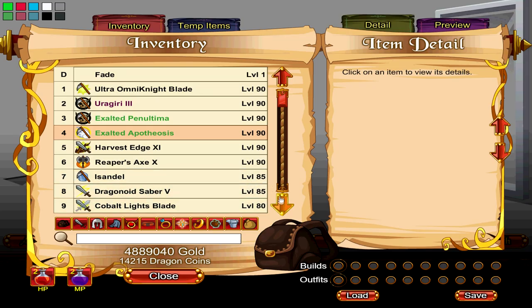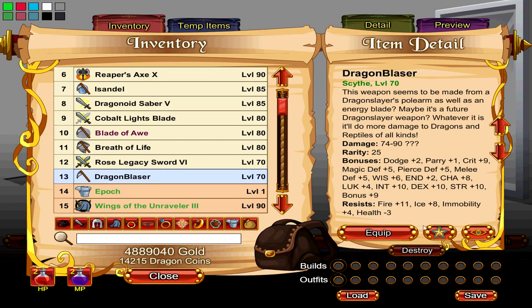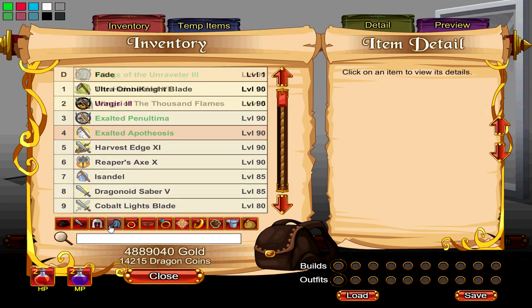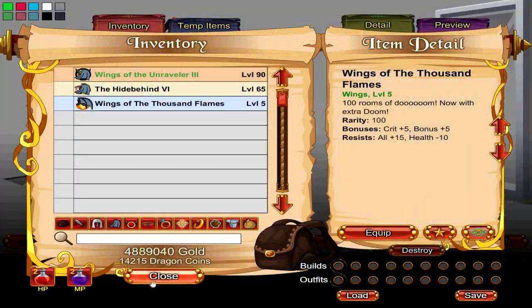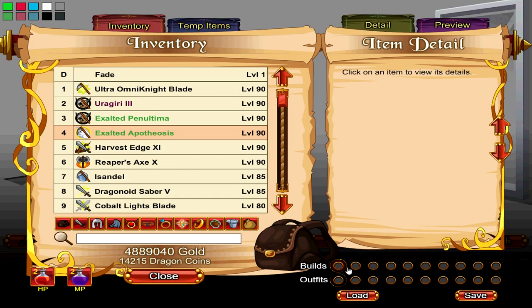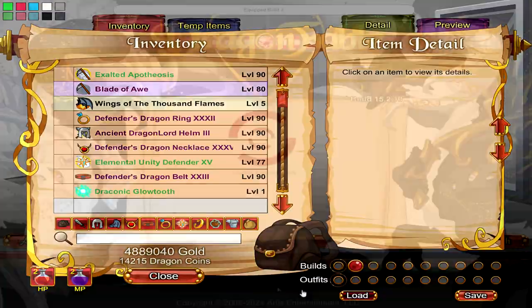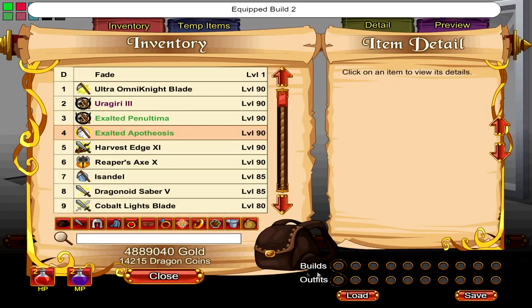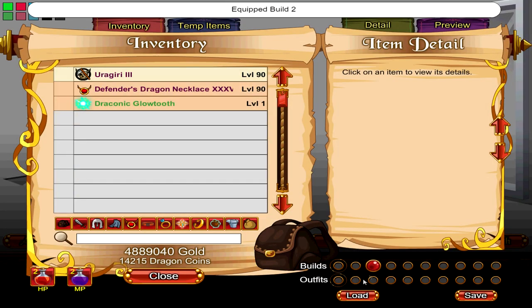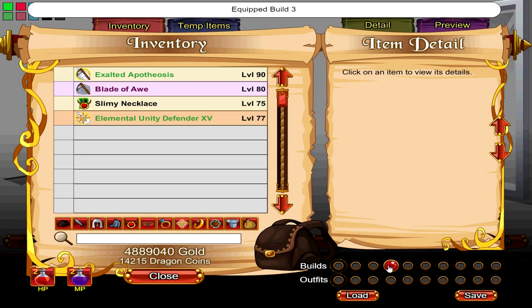Weapon specials, shown equipment, and loadouts: Dragon Amulet holders have the ability to slot weapon specials while using another weapon, which is very useful for certain Inn challenges where you need to optimize your gear. You are also able to show another set of equipment that's different from your equipped one. While this serves no practical gameplay use, it's a plus for players who like to dress up and roleplay. Loadouts are the newest quality-of-life feature, allowing players with a Dragon Amulet to save up to 10 different loadouts and switch between them with a single click. I have a video on the 10 loadouts I use — link in the top right corner.